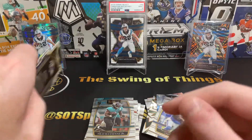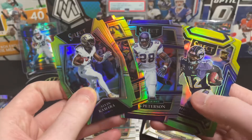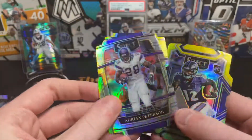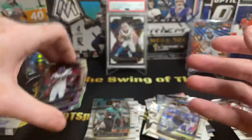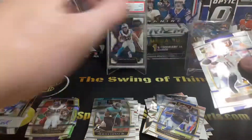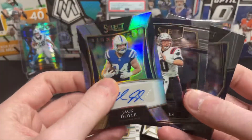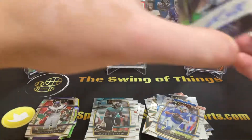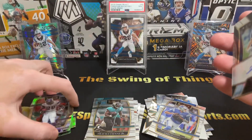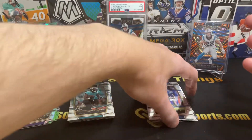Not a bad blaster box to get at cost from Target. Got the die cuts here — nothing too spectacular. Honestly, the Adrian Peterson would have looked cooler in the green and yellow. We did get our two Mac Jones cards and we got an autograph, so definitely can't complain. We'll have some more Select to open up here soon on the channel, which I'm excited for — got a ton of content coming up.